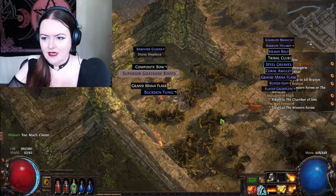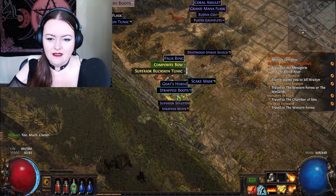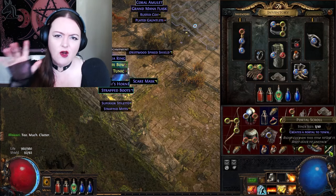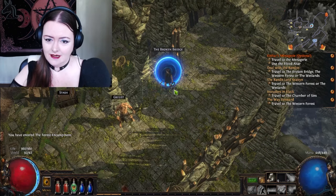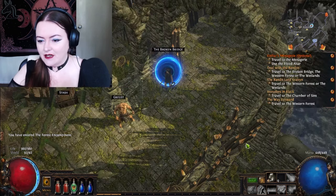Too much clatter. Is it too much clatter? Have I picked up too much clatter? I'm sorry. Town portal scroll — let's go. We have got to pick up all of this and sell it. Let's have a look if anything's better for us first.